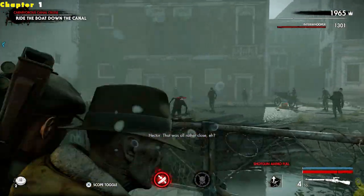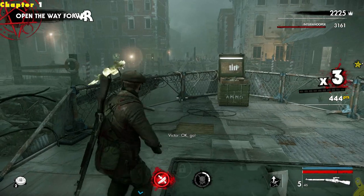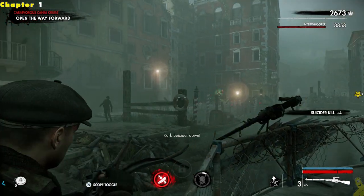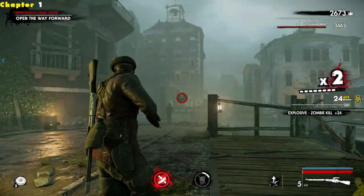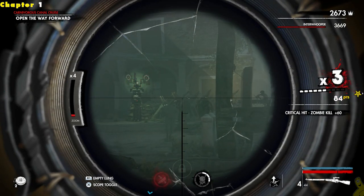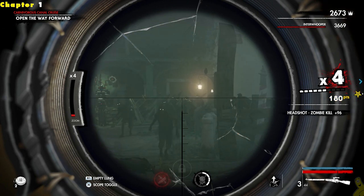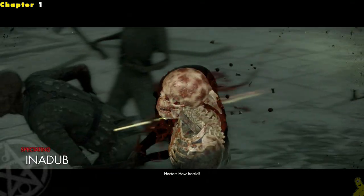As we continue down the canal, we're gonna find ourselves with tons and tons of zombies. You can use this time to get some XP up and take some of those guys out, or you can just stand there and enjoy the view like you're at Disneyland riding down the old Jungle Cruise. This one is a little bit more exciting and there is a possibility of death. We are getting fairly close to the point in the video where I do get the triple headshots.